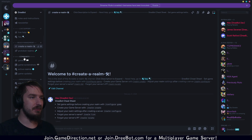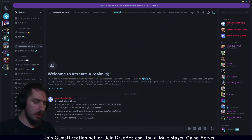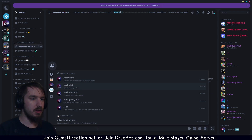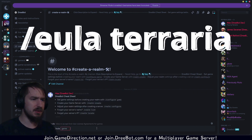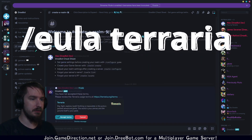We're going to start off by going straight to the FAQ, and in the FAQ you can actually see right in Terraria how to access the console commands. It'll walk you through all of the information that you need to get there. So I'm going to go over here, create a realm, and we're going to do slash EULA, just in case this is the first time you've done this. I've already accepted it, so it's probably going to fail.